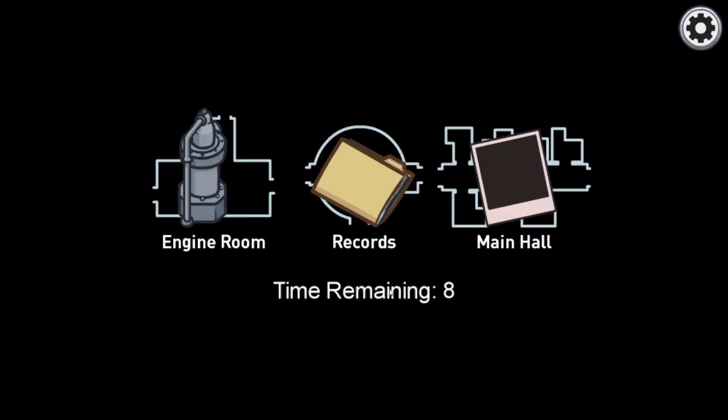Then there's a new mechanic where at the end of a meeting, you can actually pick where you spawn. I think you individually pick this, so everyone could potentially spawn in a different area. We have three areas here: the Records, the Entering Room, and the Main Hall. Kind of cool and different — it makes it a little bit harder to keep track of everyone since you don't know where everyone's spawning, but it's a unique mechanic and I'm looking forward to seeing how it works.